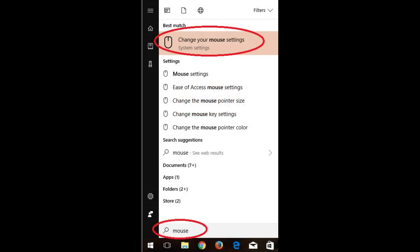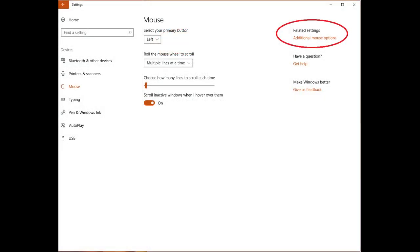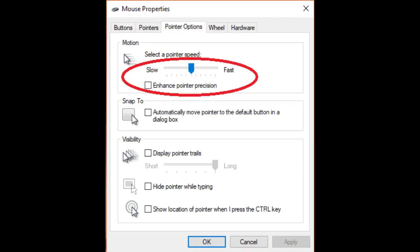First we're going to adjust your Windows mouse settings. The short version of why this is important is to ensure that Windows doesn't modify the inputs that your mouse sends. Press the Windows key and type in the word mouse, then click on 'Change your mouse settings.' Look to the far right column for the link labeled 'Additional mouse options.' This will open a mouse properties window. Click on the third tab labeled 'Pointer Options.' Slide the pointer speed slider over to the sixth of the 11 notches. Next, uncheck the 'Enhance pointer precision' checkbox, then hit OK.